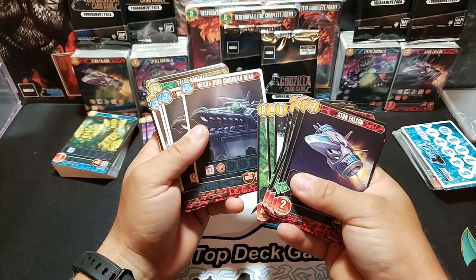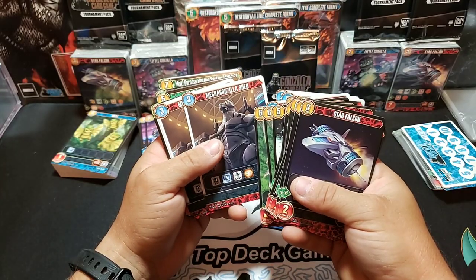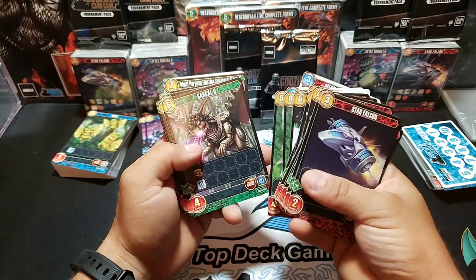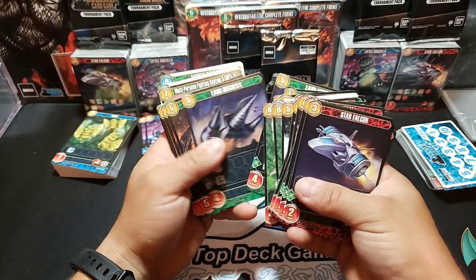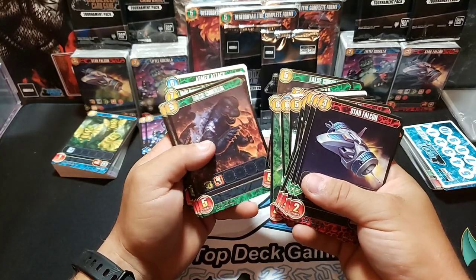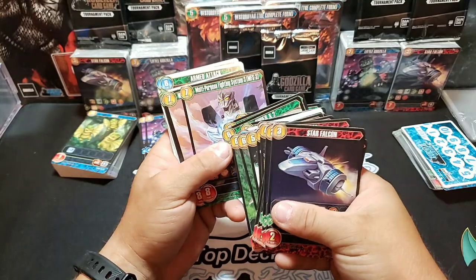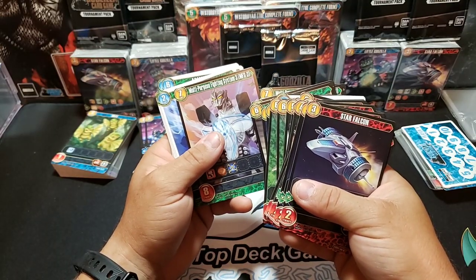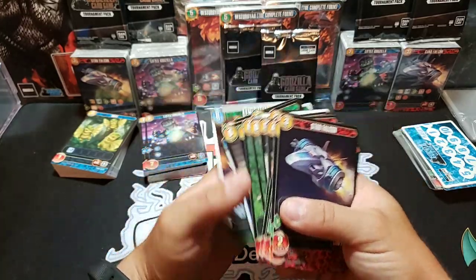Mecha King Ghidorah's Head. We got Godzilla. Mecha Godzilla Shed — that is an action card. Gargle 2. Land Mulgara. We got False Godzilla. Super X2. Multipurpose Fighting System 3, or MFS 3. Absolute Zero. Armed Attack. So that was the third deck.